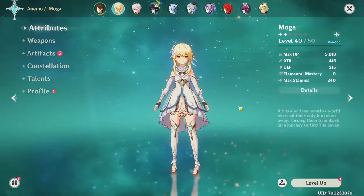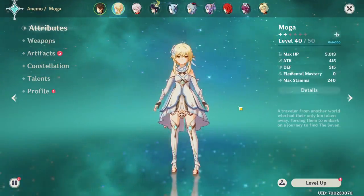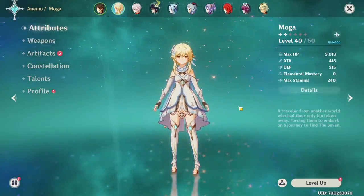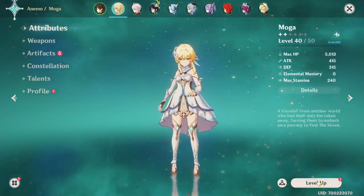After watching some of the Inazuma stuff - like that stream they had a few days ago - I was thinking, man, that Electro Traveler looks really, really cool. I know Electro isn't the strongest element or anything, and I don't care that much about the meta, to be perfectly honest, but Electro Traveler just looks cool.